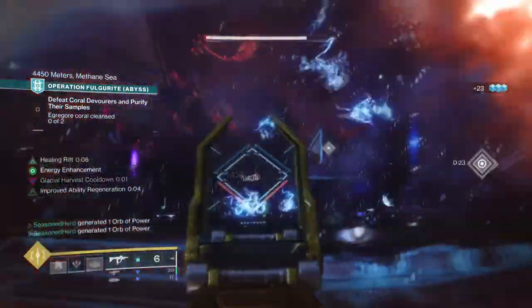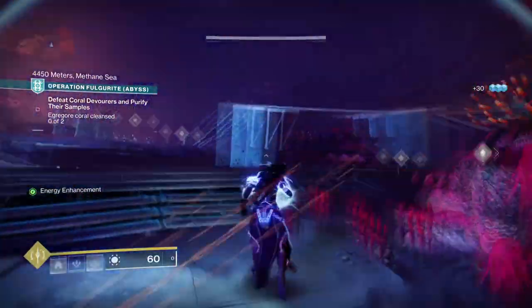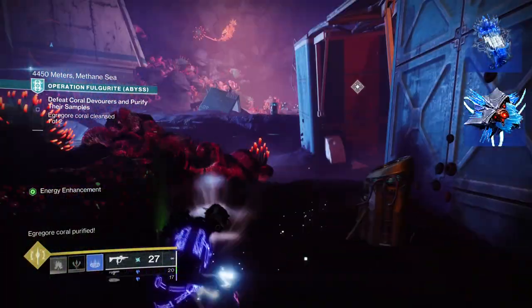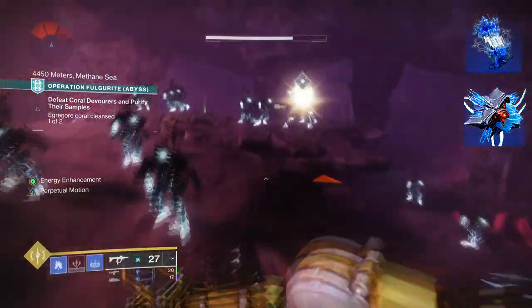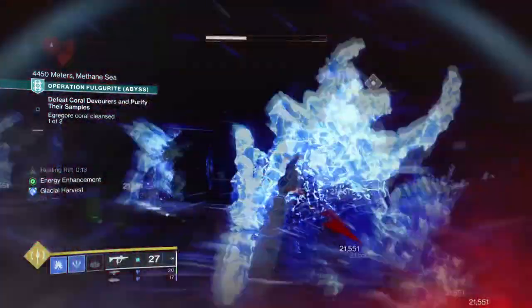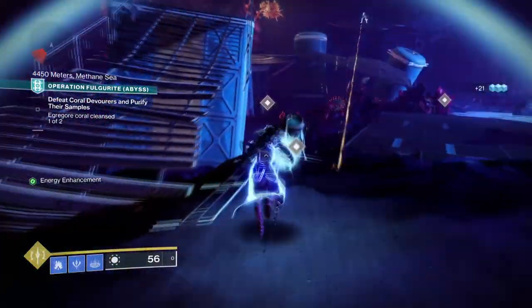Just a heads up: this build will involve a lot — I mean a lot — of Glacier Grenades and Salvation Grip shenanigans. You're going to want to have Frost Pulse, where placing a rift down will generate a shockwave that freezes targets, and then Glacier Harvest, where freezing targets create Stasis Shards. The Frost Pulse aspect is a one-and-done ability that doesn't work the same way as Vesper Radius' rift effects work, meaning you have to place the rift down multiple times to trigger its effects.